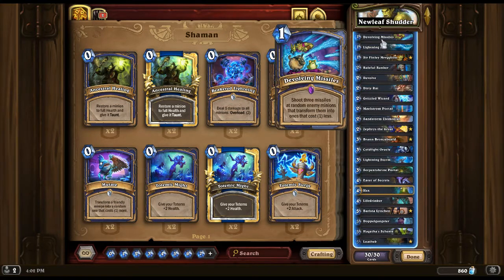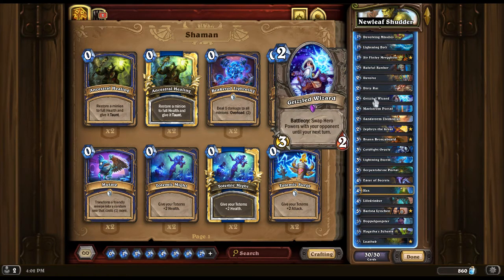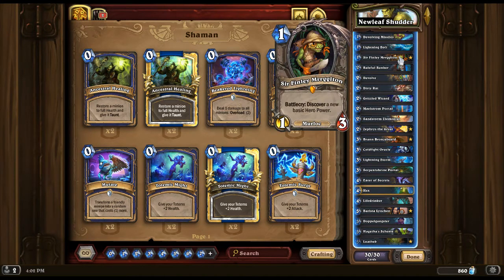We have answers to a lot of the meta. We have Devolving Missiles for those Big Priests, and Devolve again. Then we have Grizzled Wizard to counter the Raza Priest. What we do is use Grizzled Wizard and then Sir Finley — we choose a bad hero power, and they're going to get that bad hero power.